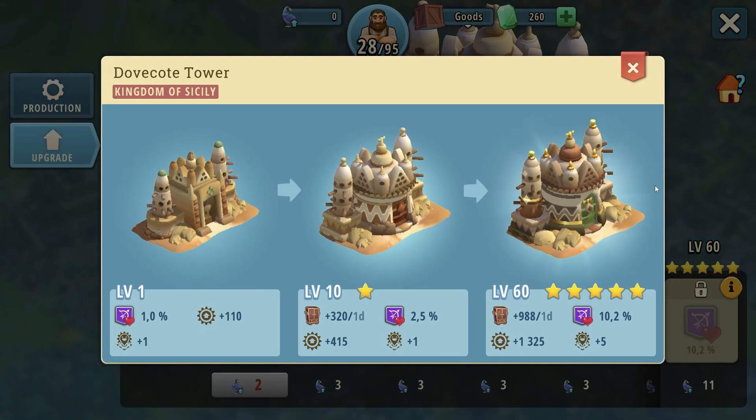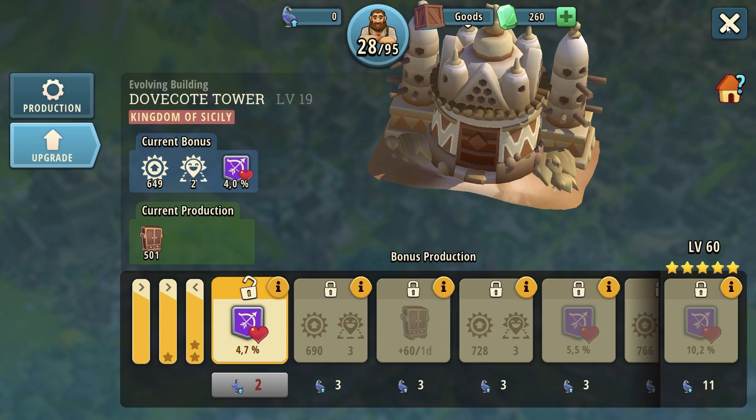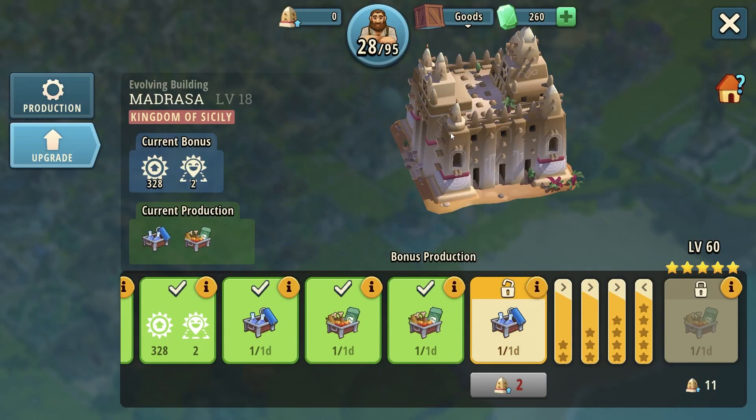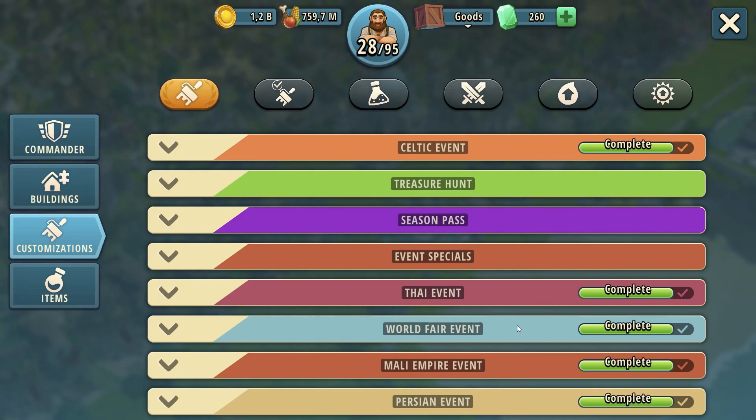Even if you level this further, the happiness boost is very low, the archer health is absolutely useless, and the main production is something you produce yourself at four workshops — which makes literally no sense to have. This building actually looks cool, but everything about it is very bad. Never suggested. Out of the two, Madrasa wins — it's very old, it was not updated, but it's a very, very good building.